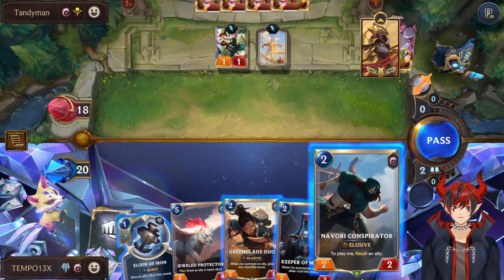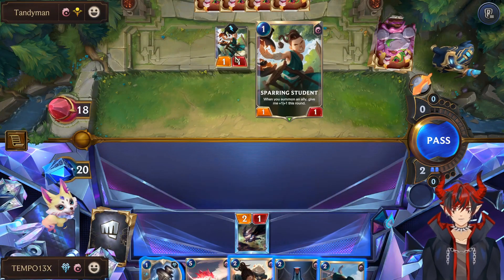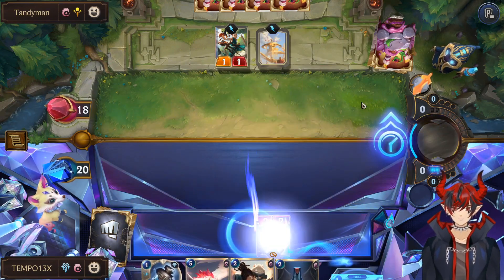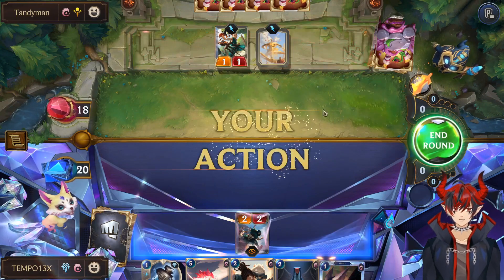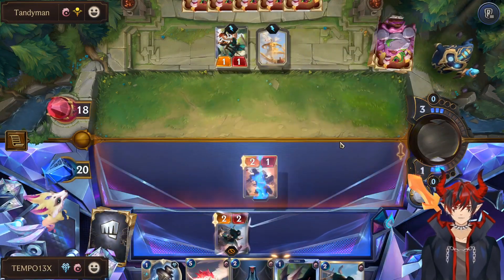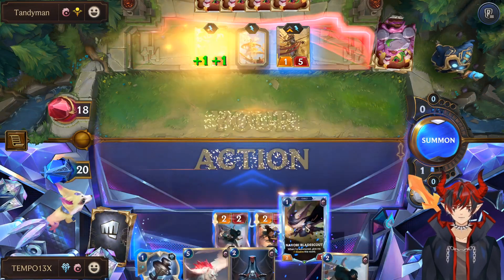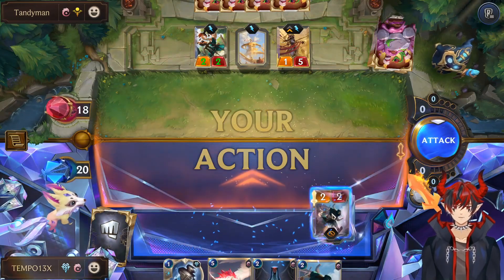Conspirator or Duo? Conspirator would make it so they don't want to attack this turn — that's pretty good for us. Because if they attack, we can kill the Sparring Student. So they should just pass. And then we get to Green Glade Duo and Navori Blade Scout. This is a full attacking elusive board and they can't do anything about it. Swinging for 7.